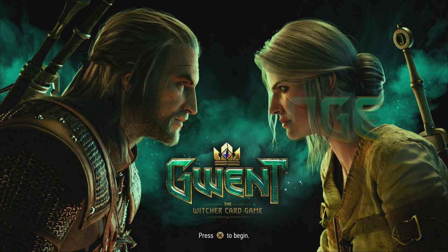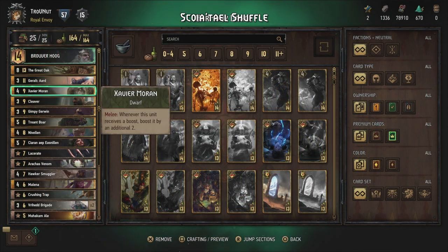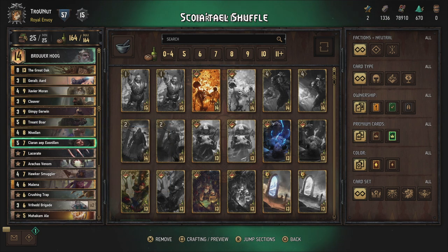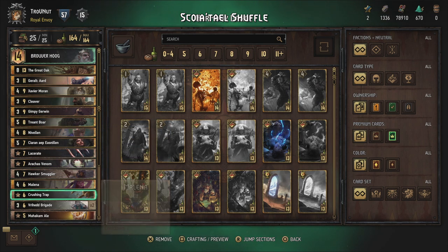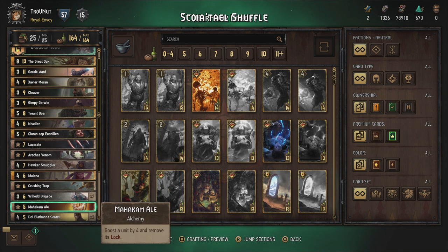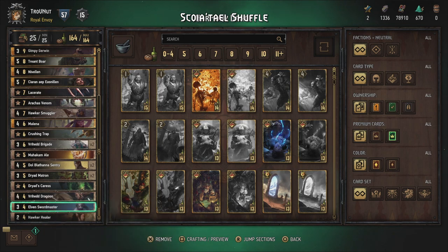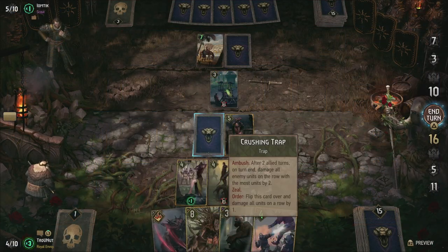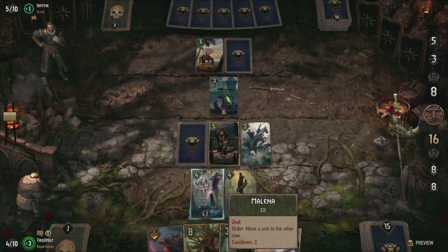Today we'll take another look at the Squirrel faction with a fun little deck. Before we dive into the specifics I have to start with an admission though. I rarely play Squirrel. Nothing against the faction — it is great — there just wasn't much that stood out for me, while the other factions did have, in my opinion, more interesting mechanics. However, I went through the cards again and tried to create a deck that was viable but also really fun to use with its own identity.